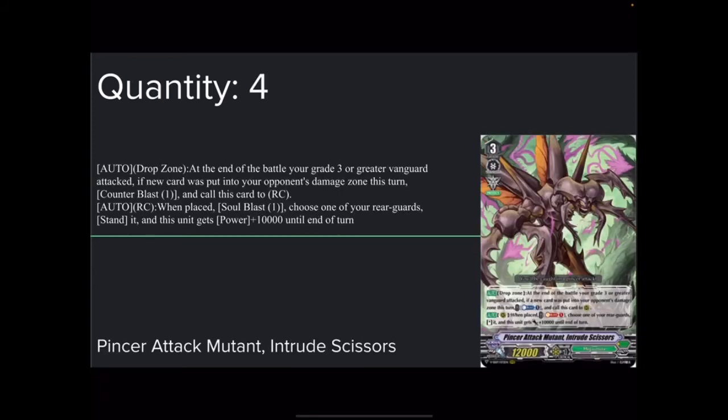4 copies of Pinsir Attack Mutant Intrude Scissors — 12k base with a Protect Gift. He is objectively the worst grade 3 out of all of them because he has no Vanguard skills. If you ride this, you rode it because you had no choice. But if this is in your hand, guard with it. I do not care if the attack would still hit — guard with this, put it in your drop zone, and G-assist. I've done it multiple times and more than half the time it pays out. You can ask Wandering Mandala — I do it to him constantly and he can vouch for me.